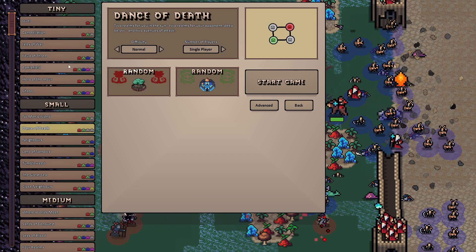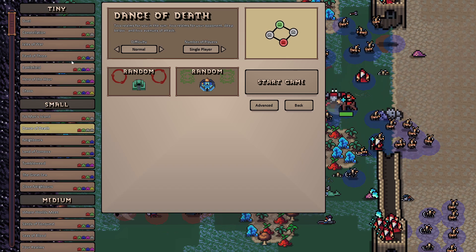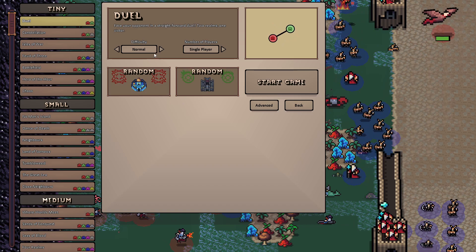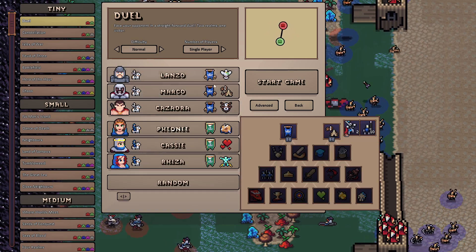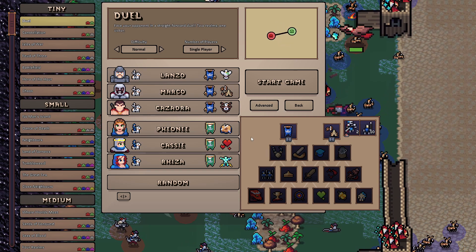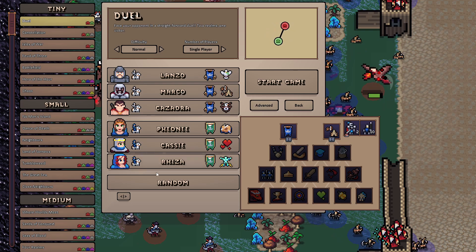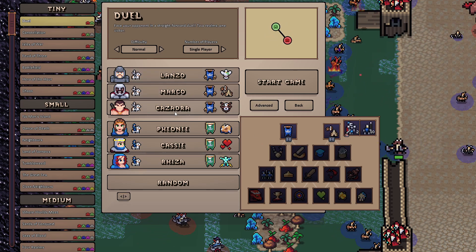I'll just hit new game. 'Dance of Death' is a bit too big of a map, so let's get a smaller one — let's get 'Dual'. We'll be starting on normal difficulty, single player, and we'll be picking Order, which is kind of like the standard knights faction. We will not be going into the advanced options because this is not about that.